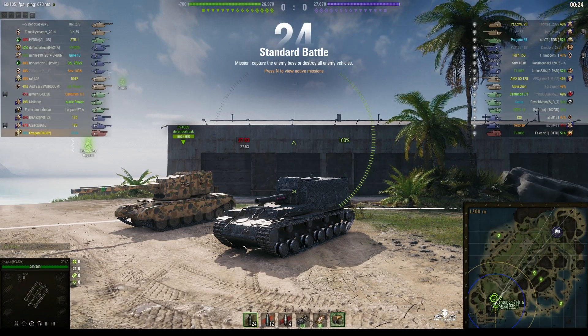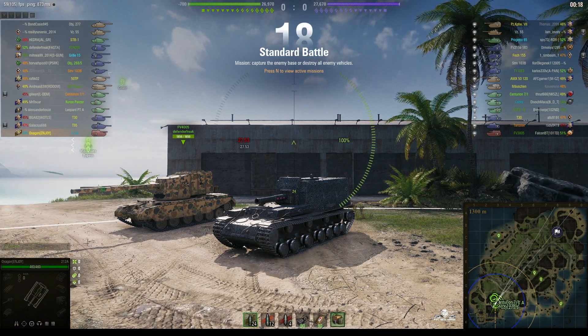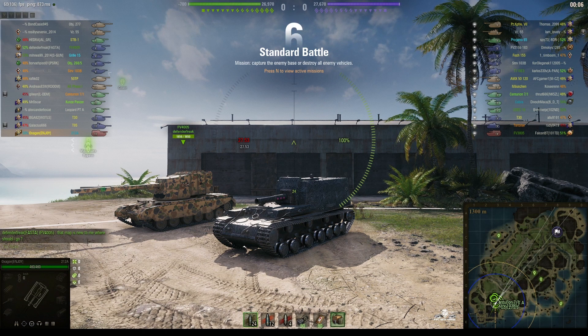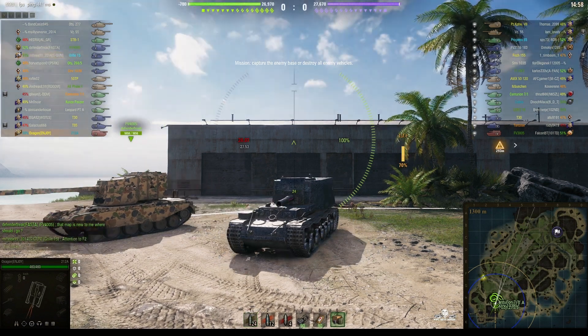Welcome back to WhatRT Noobs with General Disturbance. This is the 212A, the tier 9 Soviet SPG. It's located on the southwest spawn of Oyster Bay and stands at the command of Oxagon. This is quite good because we've got an ace tanker arty player, a top-of-the-line player, who can probably tell us where the best places to go would be on this map. Game on!